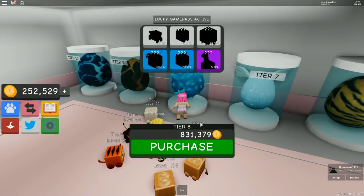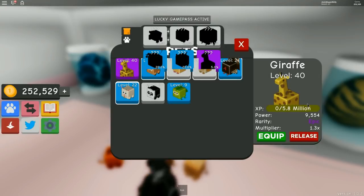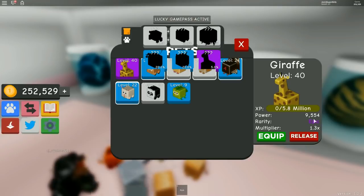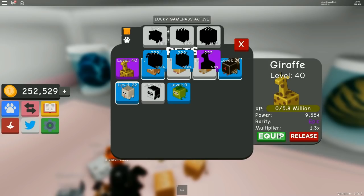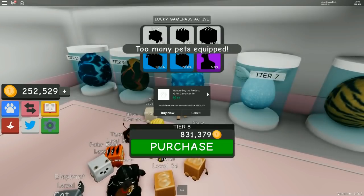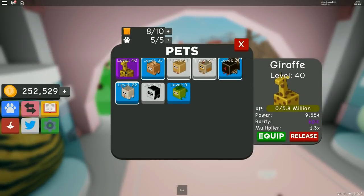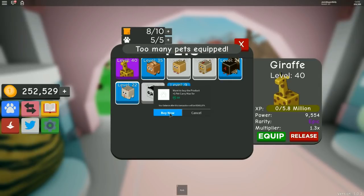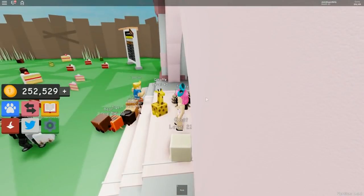The giraffe is level 40! Best day of my life! I got a bear with 3,500 power. What's your power? Mine is 3,500 and my multiplier is 1.3. Oh my gosh, it's adorable. I need to get rid of a pet to equip him, or you can expand to six pets like I did with my team — that's why I'm getting things quicker than you.